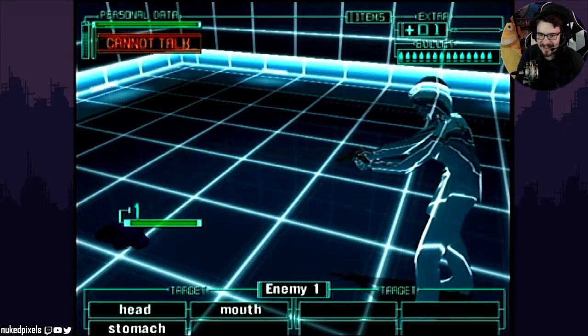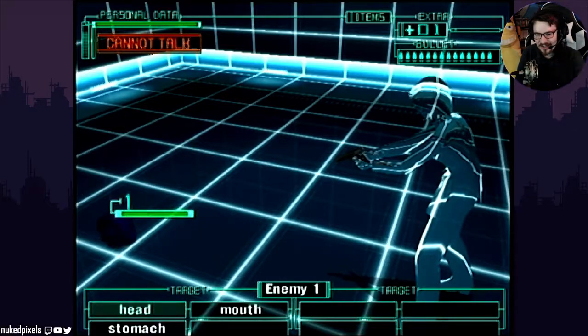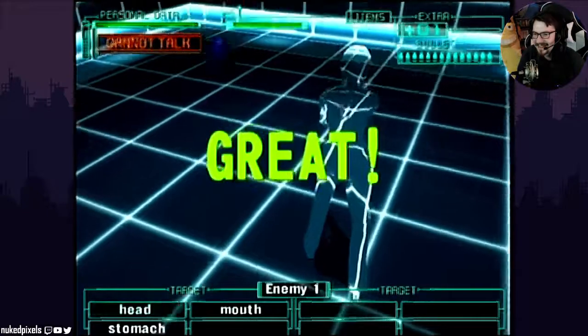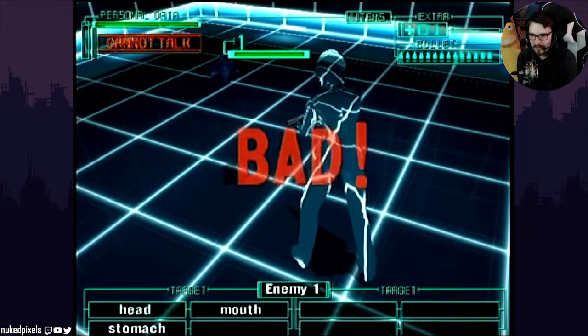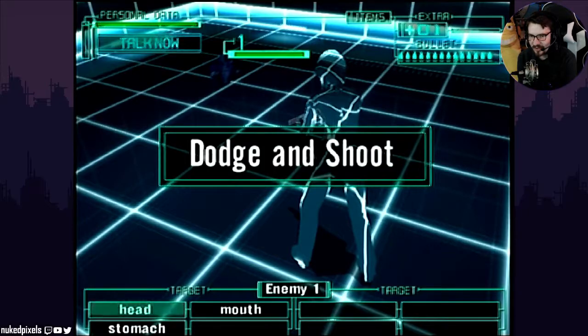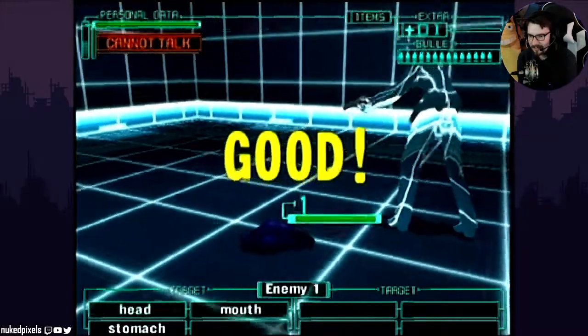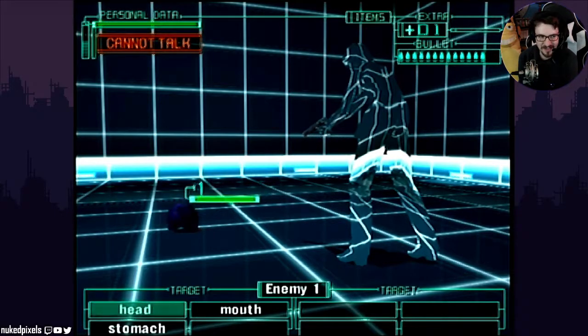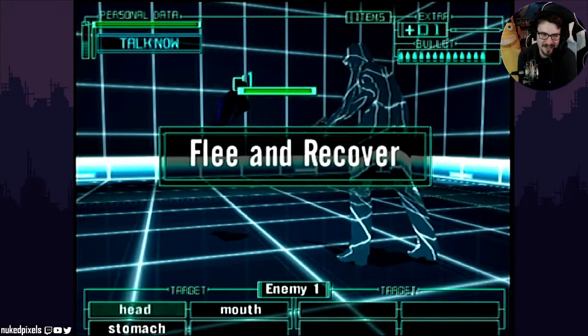I always find it funny that she needs these specific commands — like, she doesn't know to protect herself. Dodge. Great. I didn't say anything. Dodge and shoot. Good. Why is it not excellent, though? How does it judge if it's excellent? It understood what I was saying, so it must be good.